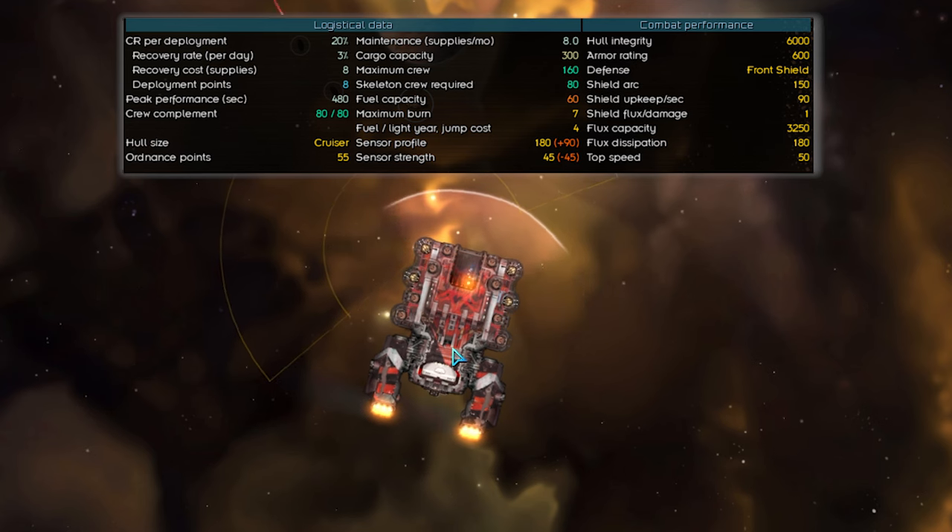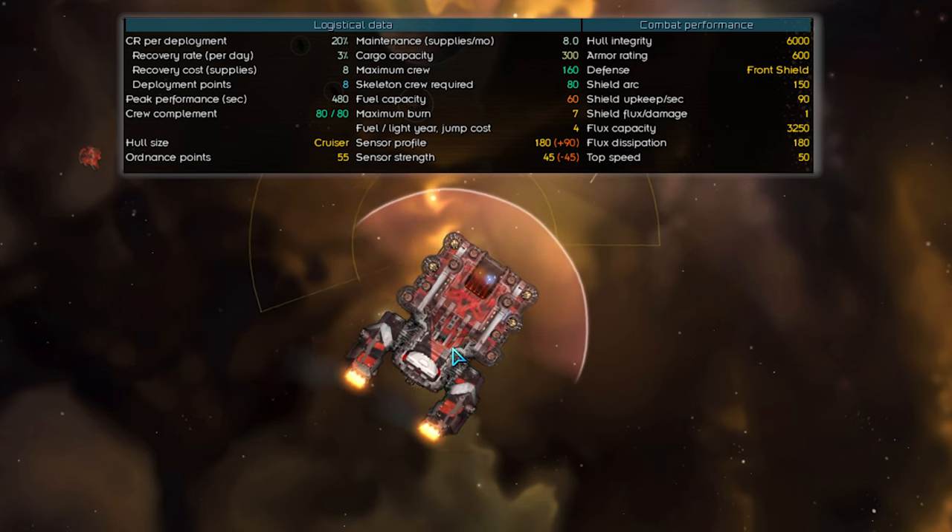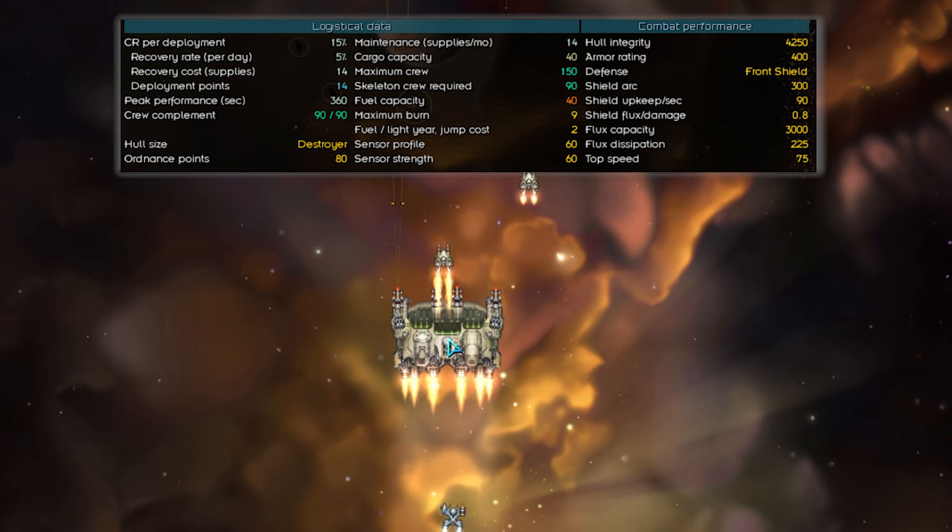In Starsector, carriers offer an incredible amount of versatility and strength on account of their fighter bays being customizable based on your fleet's needs. Need more damage? Slap on some dagger bombers. Need defense against other fighters? Put some broadswords in the mix. Need protection against missiles? Well, this fleet of wasps would like to know your location. But before we get into all the differences between each fighter type, let's first cover each of the carriers in the game.